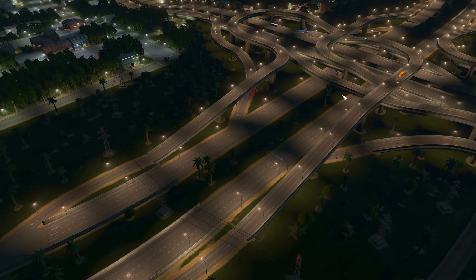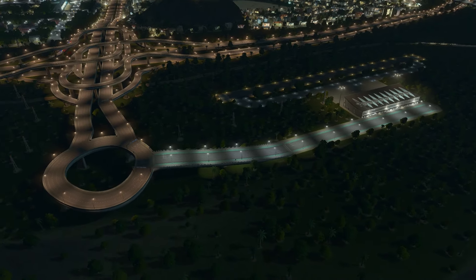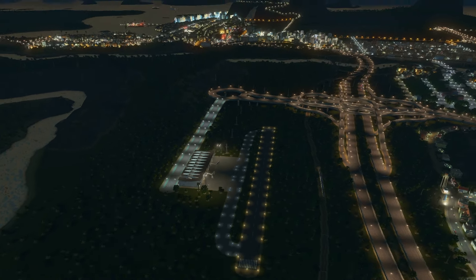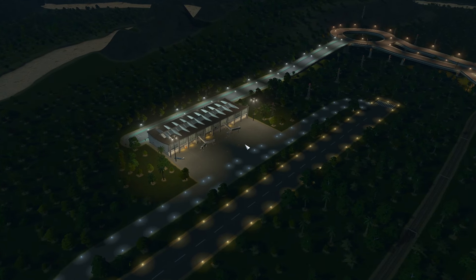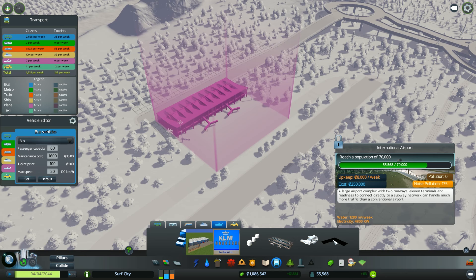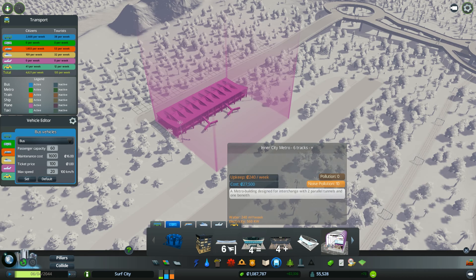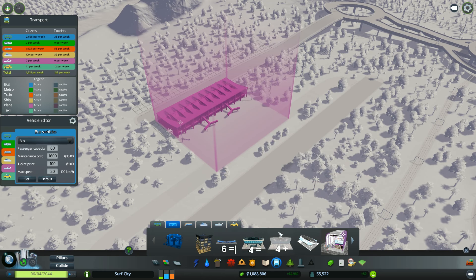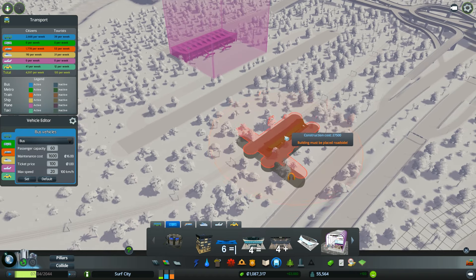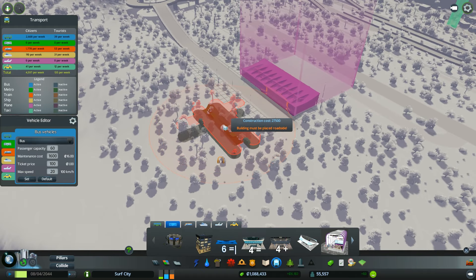Pretty much every ramp has a loop-the-loop thing that goes around instead of a straight, which makes it look pretty cool. Our airport is in but it's not really doing much because we haven't connected it to anything. The next airport that becomes available is at 70,000 population, we'll get there soon enough. Today we're going to put in subways everywhere — we don't have any subways in the city and that's our main goal for the day.